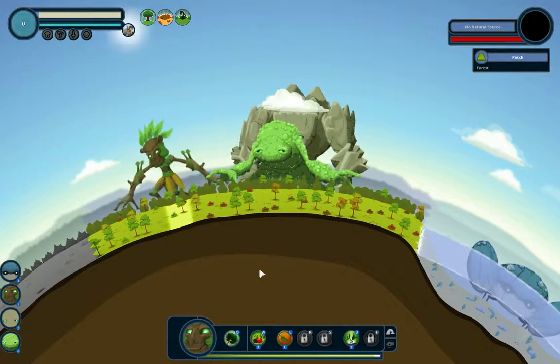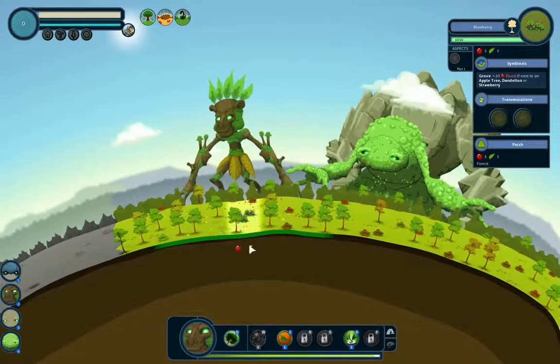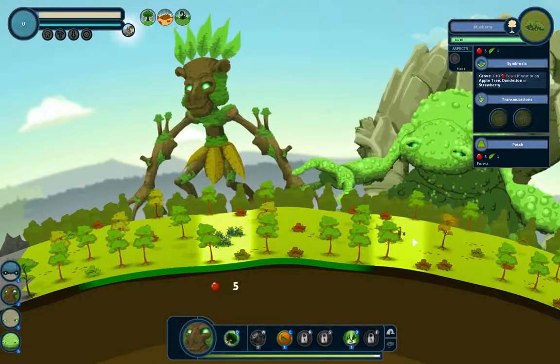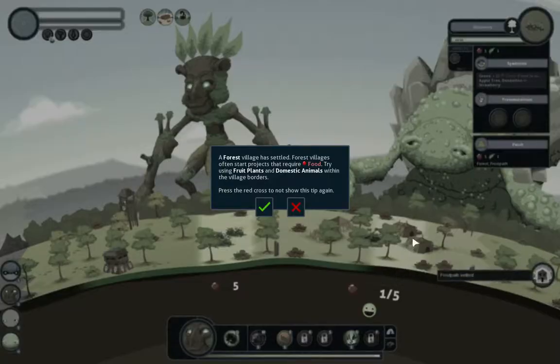So we're starting with a forest biome. We should get some — I think they're called Normats. Yes, here we go — they're called Normats. And a forest village is settled.